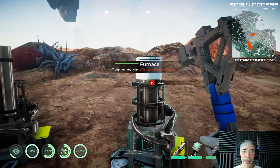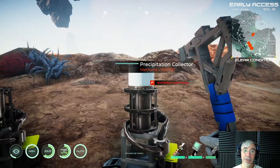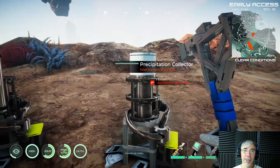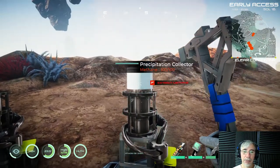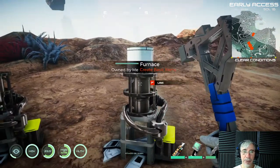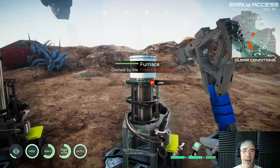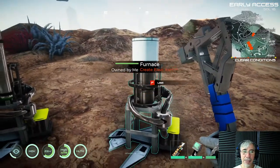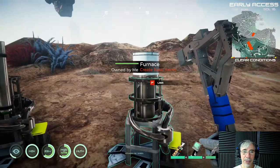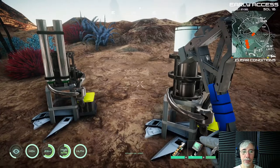Methane rain is what happens on Titan, and on Titan it's very cold so methane behaves like water. I'm not sure if this game is physically accurate — for example, the temperature could go down to minus 10 degrees and we'd have methane rain.